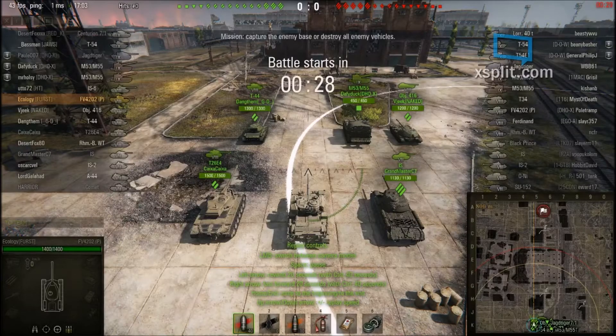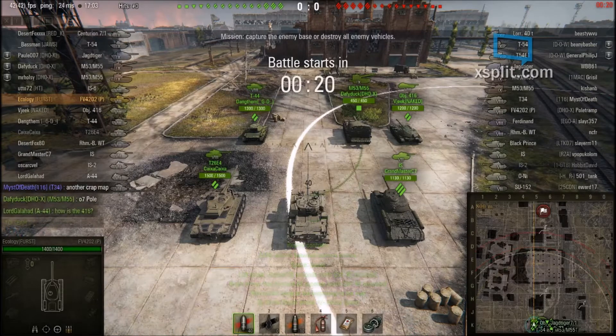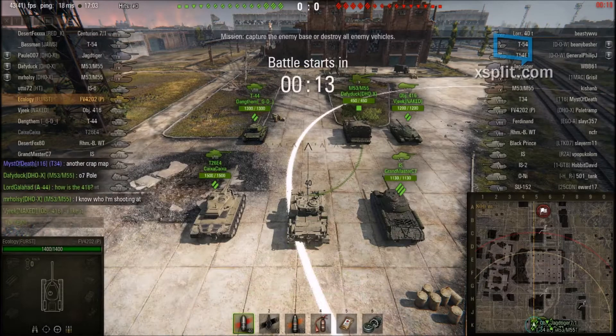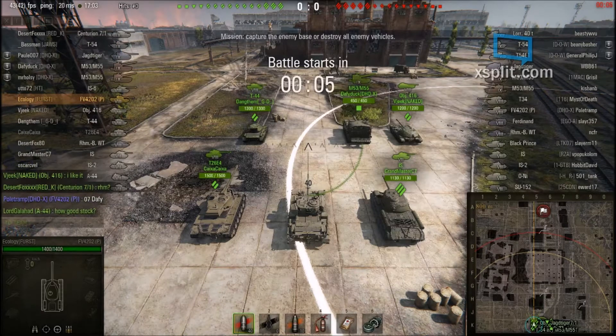Here we are on Pilsen — the new map added in this patch — again in the FV4202P. The P stands for premium, not Porsche; don't get that confused. Let's look at the matchmaking: there are tier 9s, tier 8s, tier 7s, no tier 6s. That's pretty good matchmaking.